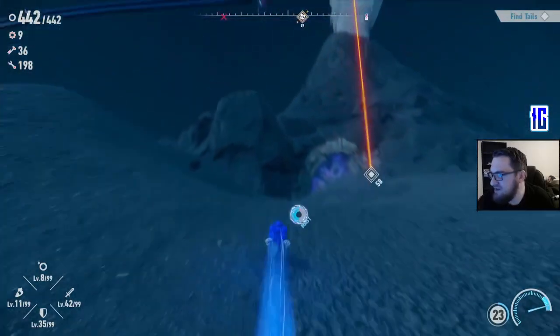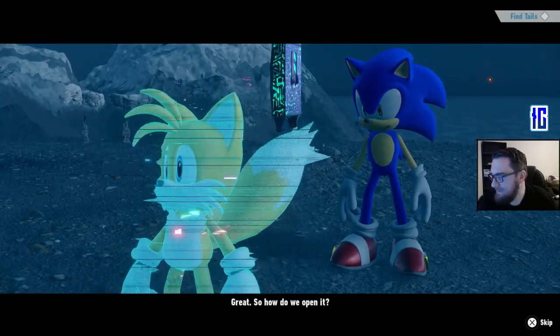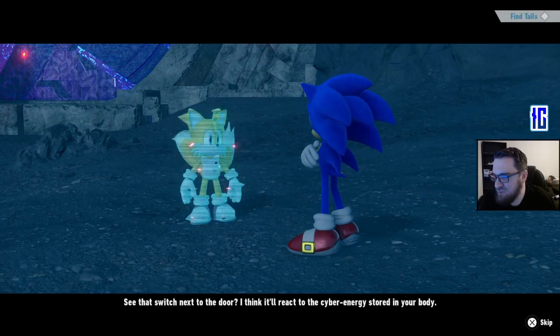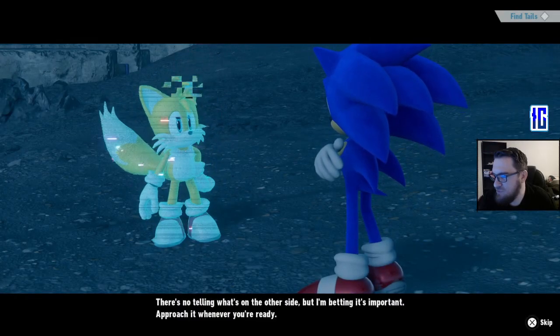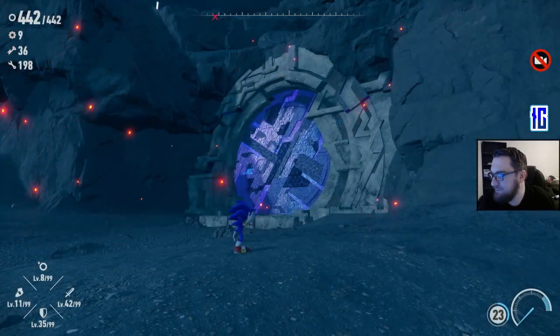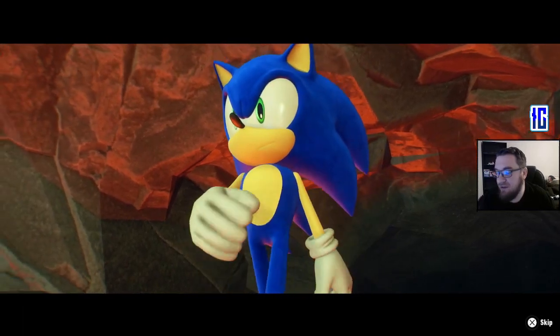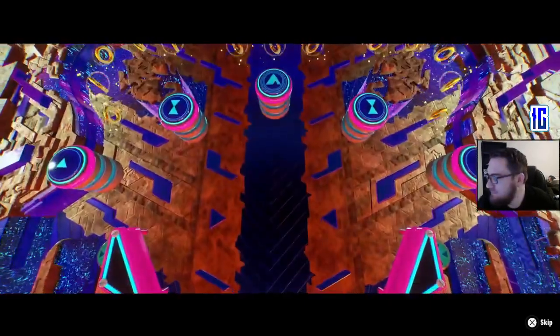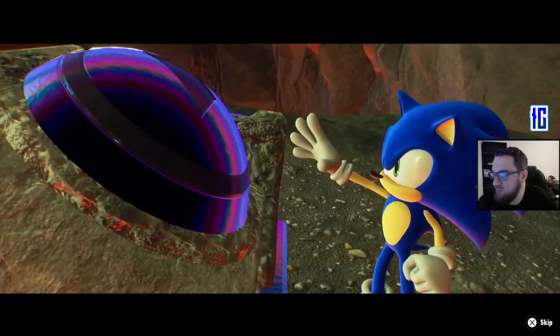Oh, it's the door! I was like, what is this when I first got here. Tails says he's been studying this door while we were exploring the island — it sounded like it unlocked from the inside. He thinks the switch next to the door will react to the cyber energy stored in Sonic's body. There's no telling what's on the other side but it's probably important. Approach it whenever you're ready. Oh, this is boss fight time! It approached on its own — I did nothing. Oh this is pinball! This is cool — it's Sonic pinball all over again. Who remembers that game?